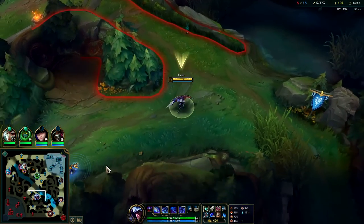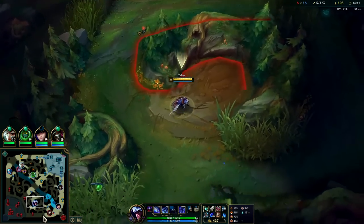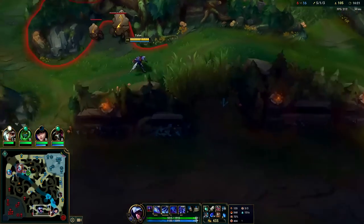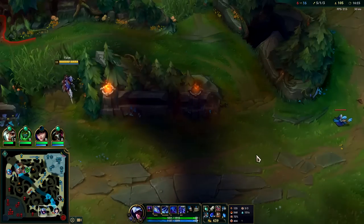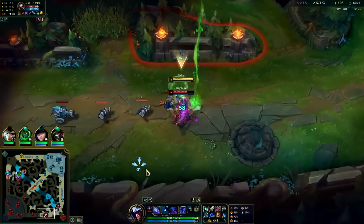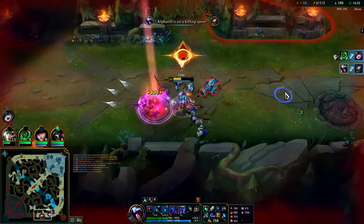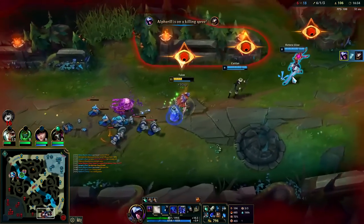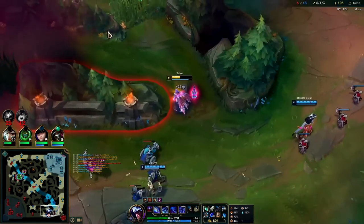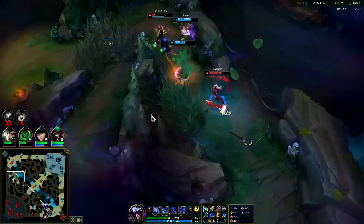Is Kog'Maw gonna react in time or did he mute his team because they've been typing in all chat all game? Looks like he muted his team — he's gonna get what's coming to him. I'm gonna hold on to Q as a gap closer. Auto attack, Gore Drinker, Q, auto attack reset. I decided to use it because he was doing too much damage — I needed that damage output so I could apply my passive properly: three abilities into auto attack.